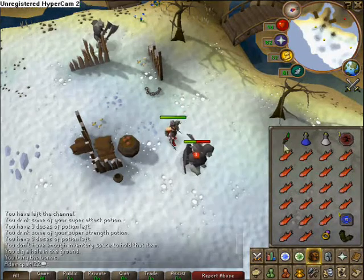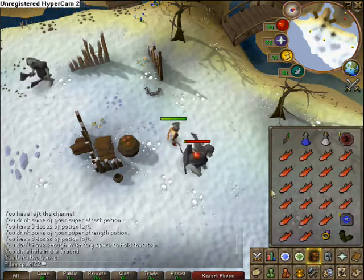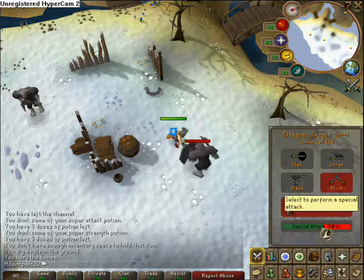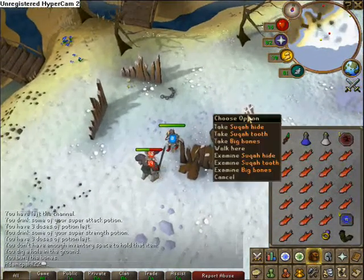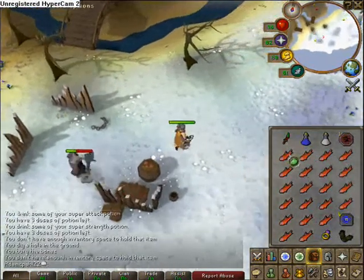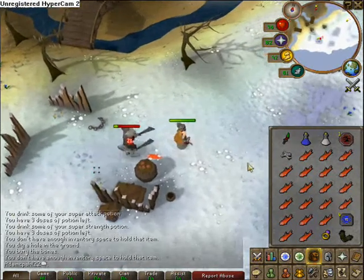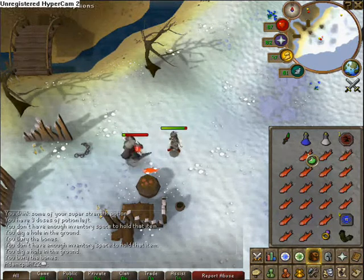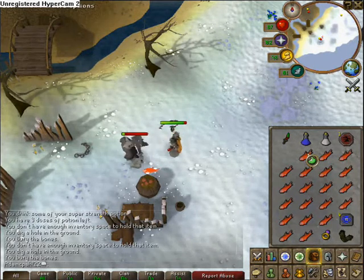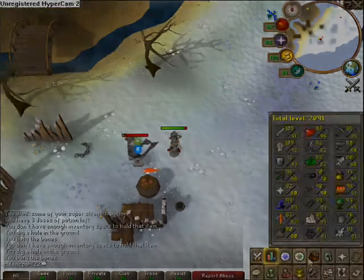And that's pretty much all there is to do — just killing these. Suqahs have a pretty high blue charm drop rate, one of the best in fact. But they are pretty boring to kill, seeing as there's not really too many of them, they don't hit very often, and they're pretty easy to kill. It's quite a boring task.